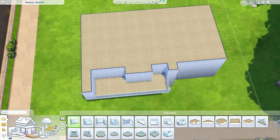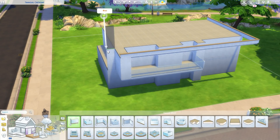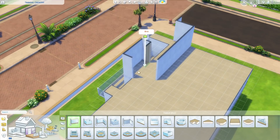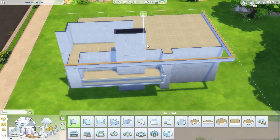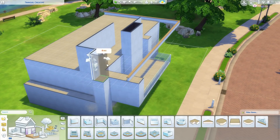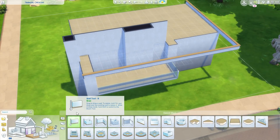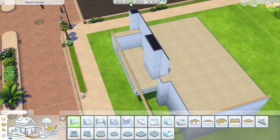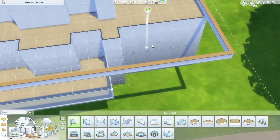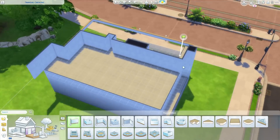We're back with another modern house build. This is actually a three-tier, three-floored modern house — it's really cool. I thought it was cool, I built it. I will put a disclaimer that I did not furnish the house because I was very focused on building the backyard out. I know, crazy. Usually I just put a bush around there, put a fence up, and call it a day.